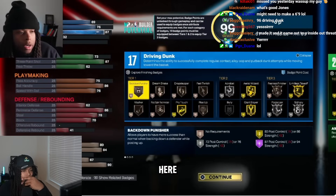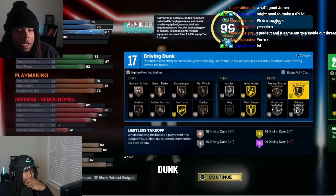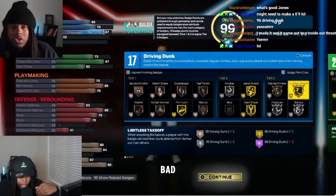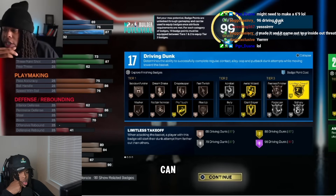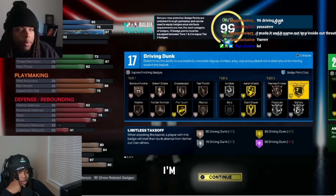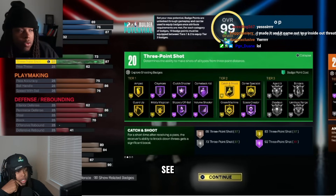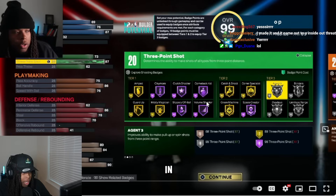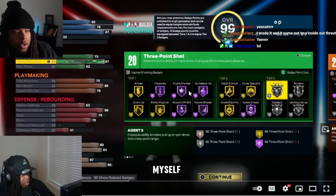The reason we're going 87 driving dunk is because if you look right here they have limitless takeoff, so we need to get that. And their first contact dunk is at 87, so 87 driving dunk. What else? To get limitless takeoff, you can contact dunk, and even though straight-on tomahawk is a 95 dunk, there's a dunk package you can use to get around that and I'm going to tell you later what it is in the video.